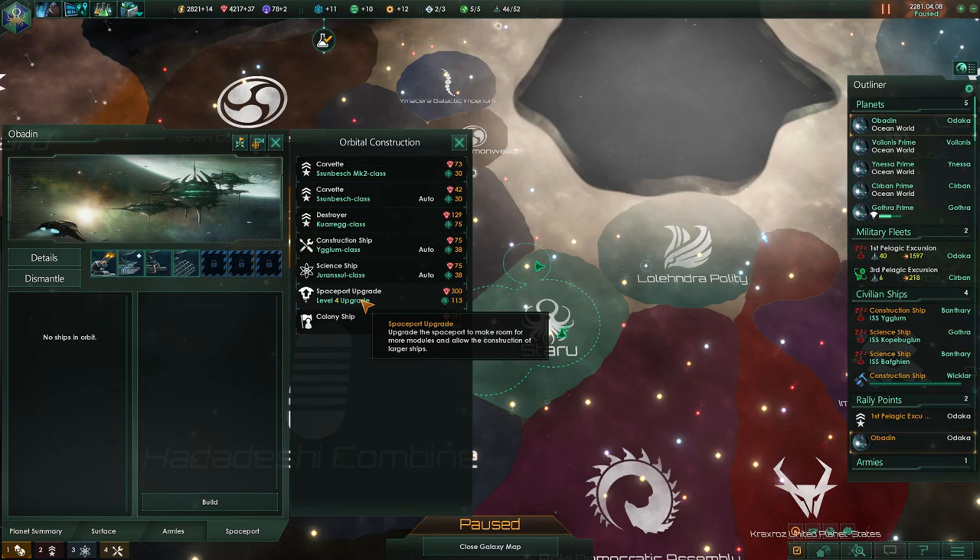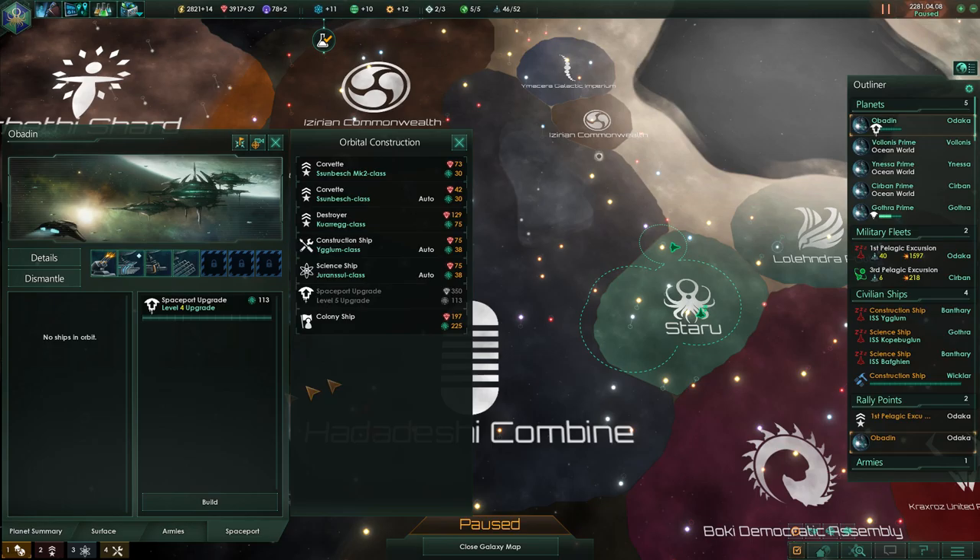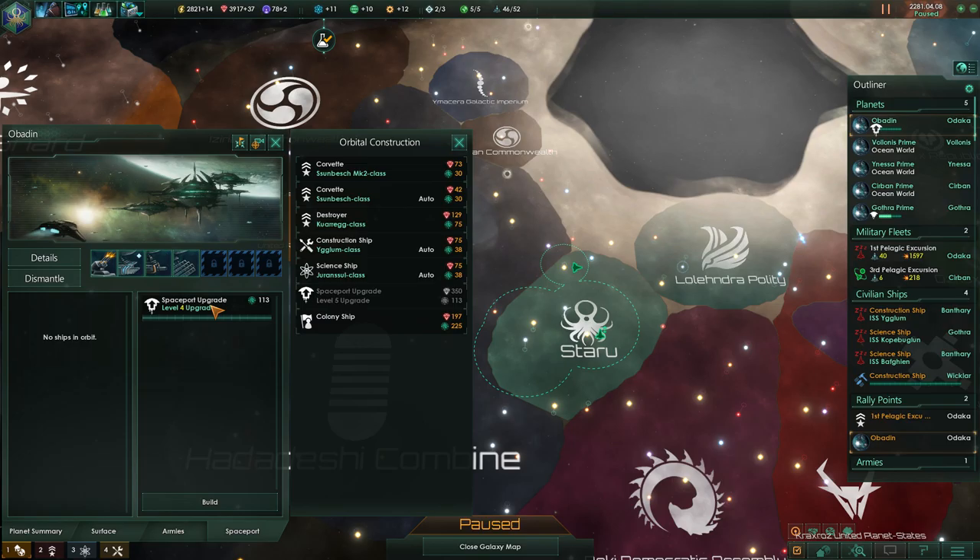I just never quite get used to them. I love playing them though. I'm just gonna focus on a couple of things at a time so my head won't explode. I'm gonna upgrade the spaceport at my home world to level 4, and that should allow me to build some larger ships — I think cruisers.